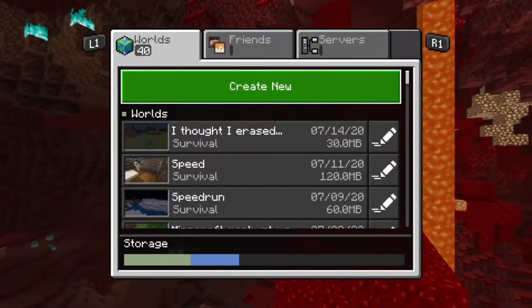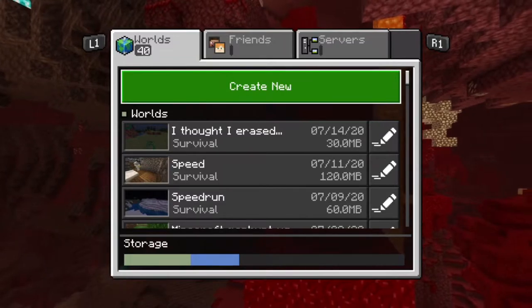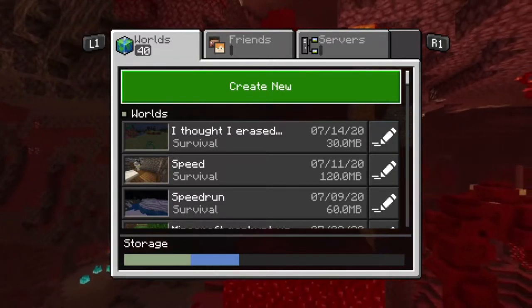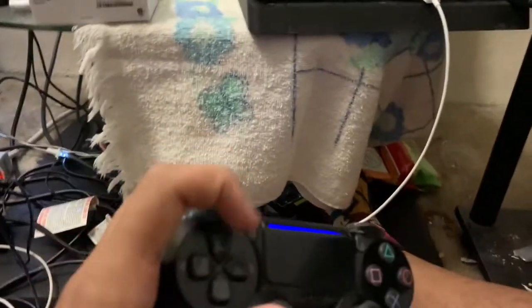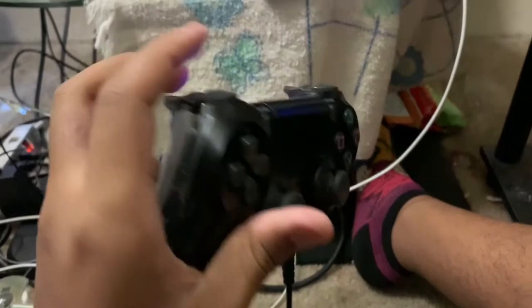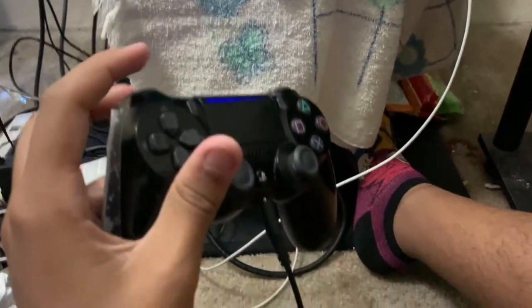I'm going to show up on the screen real quick. In my left hand I have the controller on the ground, holding only the left side. I adjusted my keybinds so I can play with only the left side of the controller. The d-pad is where I have most of the controls happening, and I can sprint using the left stick. The left trigger is to jump and the left button is to crouch.